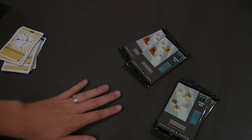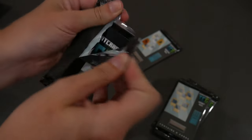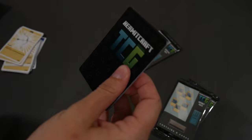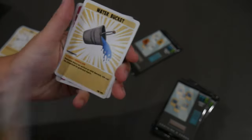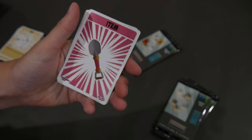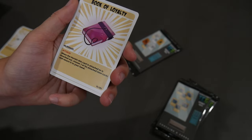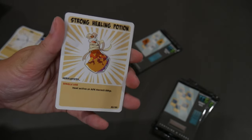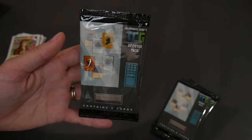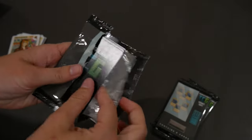Let's do a booster pack. Oh, we've got Pearl, Hypno, milk bucket, water bucket — lots of buckets. A terraformer, balanced, a book of loyalty, and a strong healing potion. Oh cool. And our second booster pack. I think if the hermits are going to be on top like that I might open it this way around.